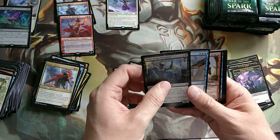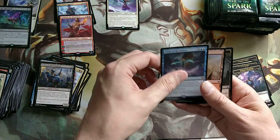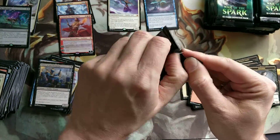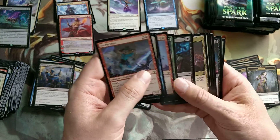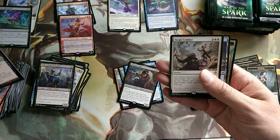Sarkhan - if you have a lot of Planeswalkers on the table, that'll kill it. Finale of Revelation. We got a God and a Finale. Now which way is it going to go? Now I don't know if it's a God box or a Finale box.